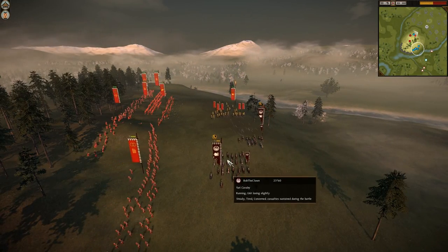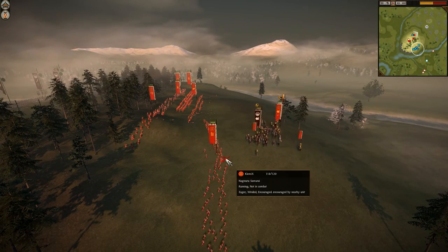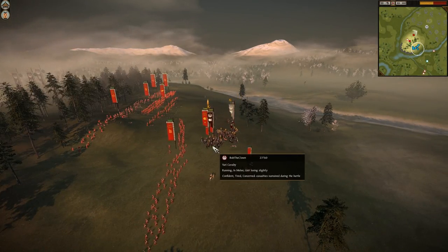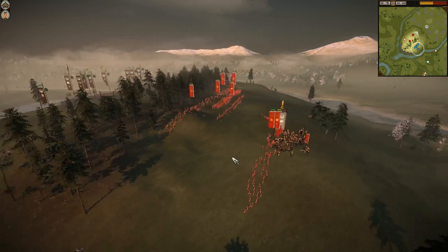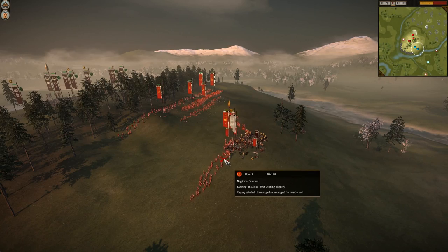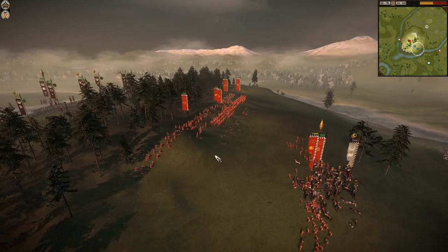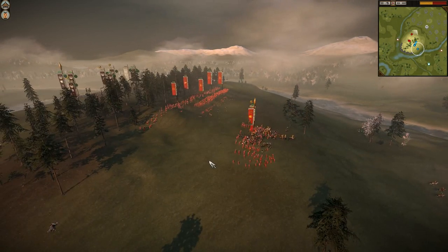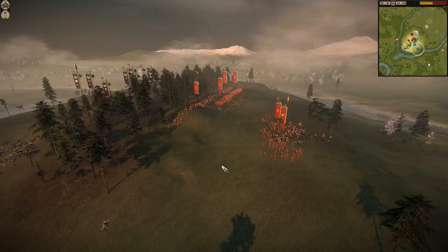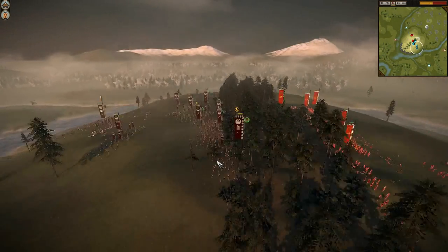So over here, Bob is coming around the flank — he's going to try and kill Clumox's general, which would be a really sweet deal for him. However, he's not really going to have the forces to win this fight, especially with the Naginata Samurai coming in right behind. They have really good armor, they're not going to take a lot of losses, and they have a fairly decent bonus against cavalry. It's not as good as Yari Samurai, however they are a little bit more versatile, being somewhat better in hand-to-hand combat.